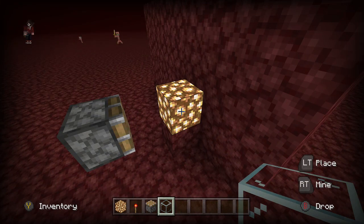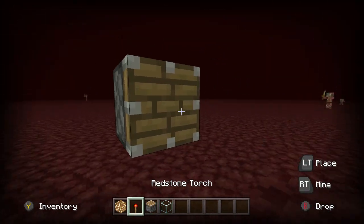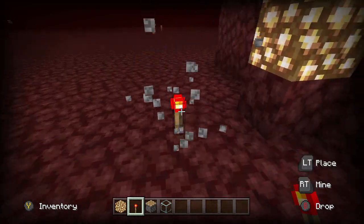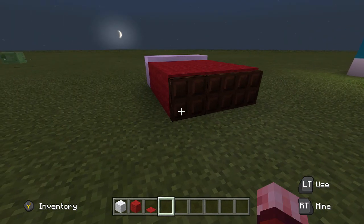It's very simple to build — all you need to do is place down an armor stand like that, and then use a piston to push blocks into it.